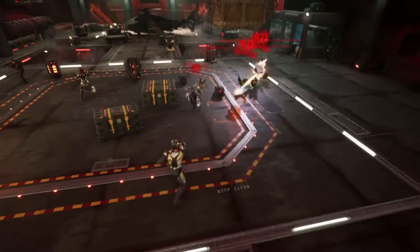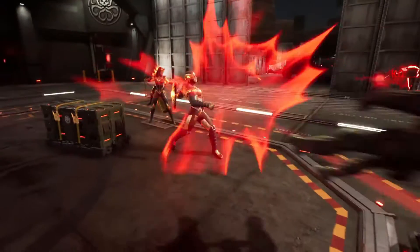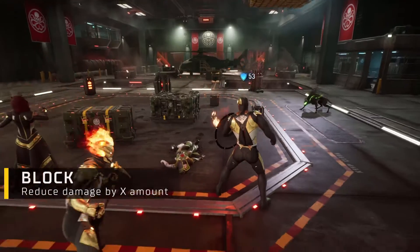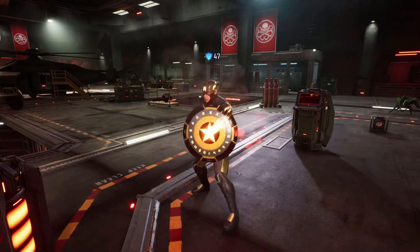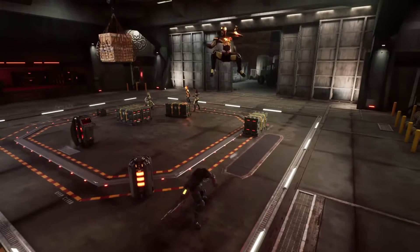As you might imagine, Captain America's playstyle revolves almost entirely around the use of his shield. And what do shields do best? They block. But that's not to say that Captain America is a purely defensive hero — quite the opposite, in fact. He's capable of dealing immense amounts of damage by generating block and unleashing that on his enemies.